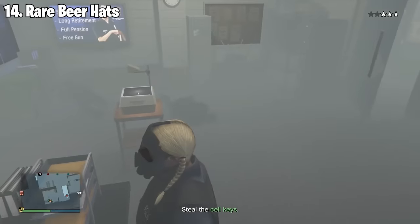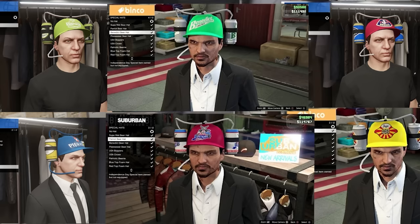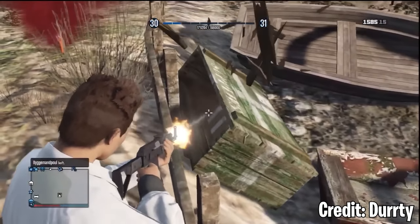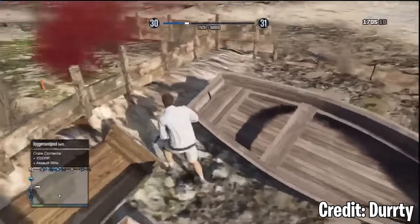Next are some really rare variations of the special beer hats — things like the Super Wet Beer Hat, the Pisswasser, the Benedict Beer Hat, Patriot Beer Hat, Jay's Lager Beer Hat, and the Blarney's Beer Hat. These were part of the Independence Day update way back in 2014. To get them, you had to find them in the special crate events that spawn around the map, and they only spawned from July 1st to August 1st, 2014.